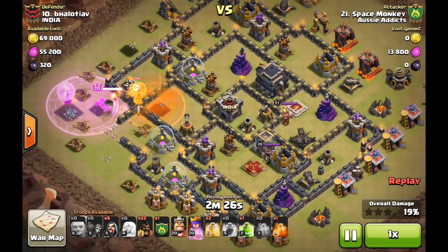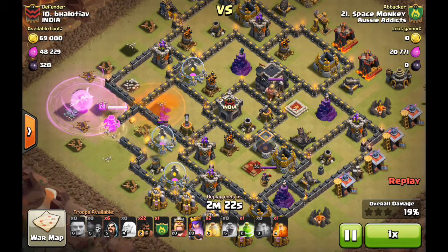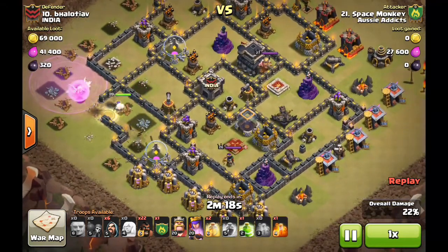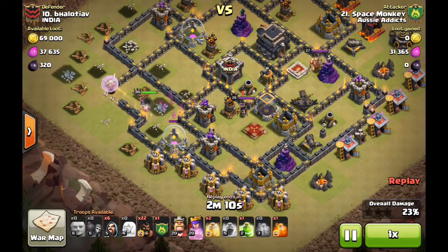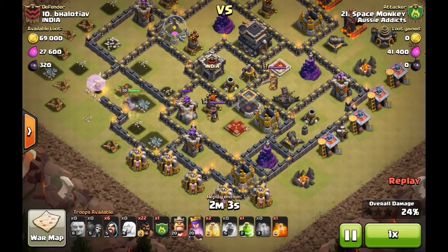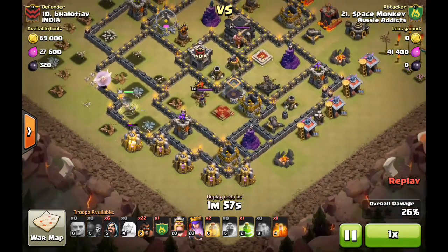He's still got that archer tower causing a bit of grief while he's dealing with the clan castle, so he's had to push that rage to make sure the dragon didn't get him down. What's good is the healers don't get hit by that archer tower, so he placed those well at the start. He's only got the two point defenses now — his queen's not going to go down quickly, and she's going to top up a little bit, which is good.